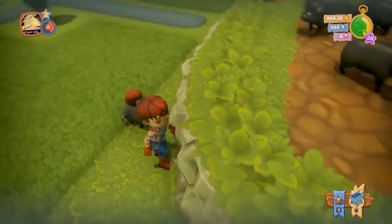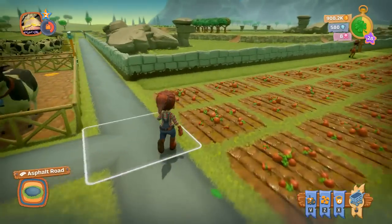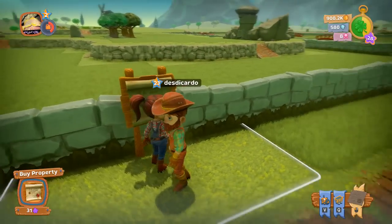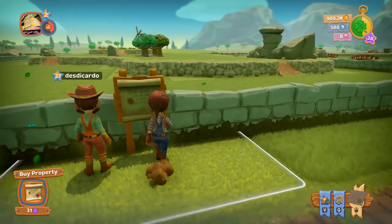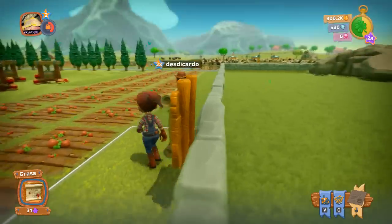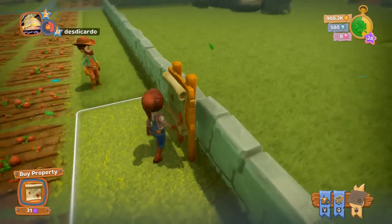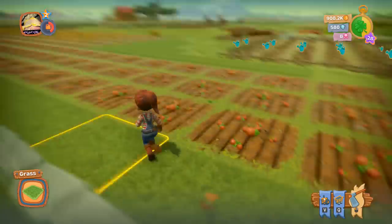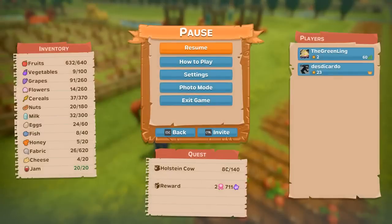When you start the game, you only start with one area unlocked, and as you level up — about every five levels — you get to unlock a new one. We need to be at level 31 to unlock this particular area, and it costs diamonds as well. The last one I bought cost 675 diamonds, so this one's probably going to be 700 or 800. We've been getting diamonds mainly from jam.